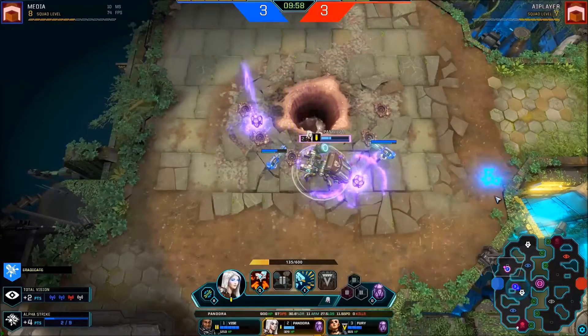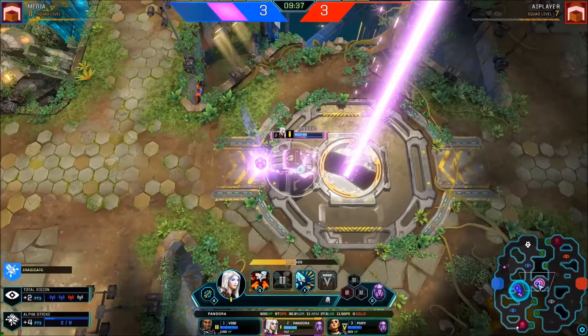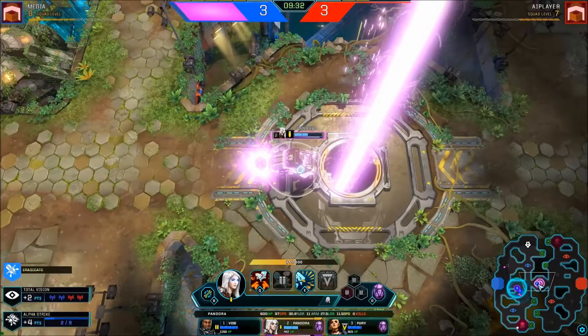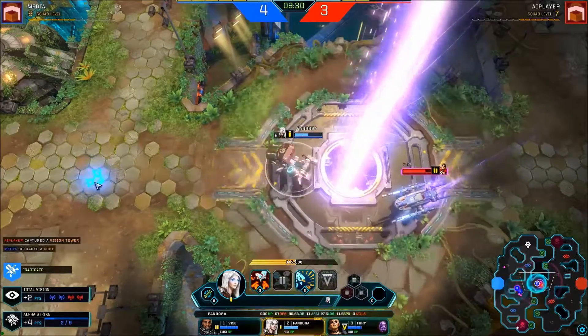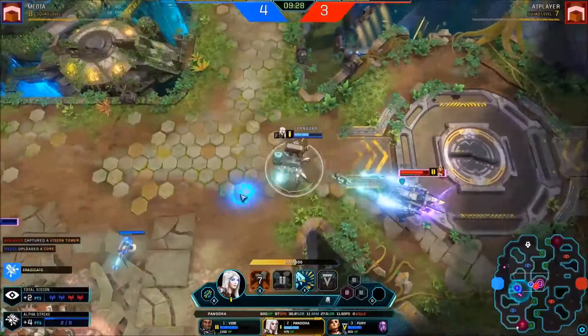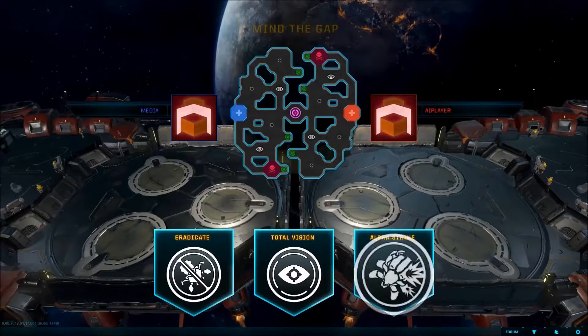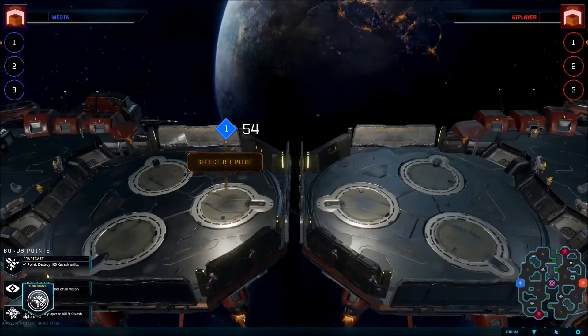To score, you must defeat the alien hives and collect their cores. Uploading cores is how you score points in Drop Zone. During this time your rig can't move or use any abilities, and only one core can be uploaded at a time. A PvP Drop Zone match lasts 15 minutes. Besides uploading cores, you can score points by being the first to complete any of the three randomized map objectives.